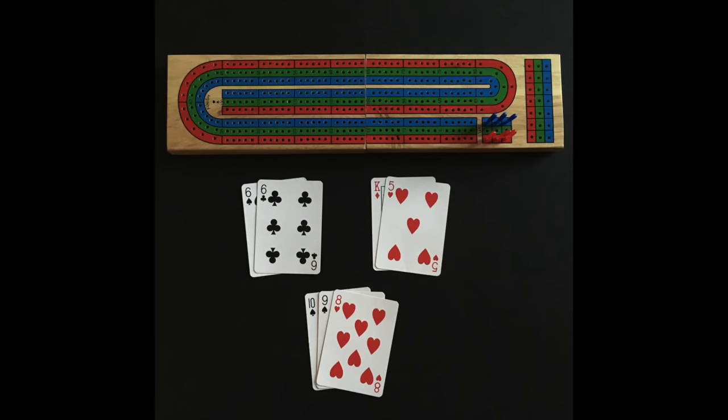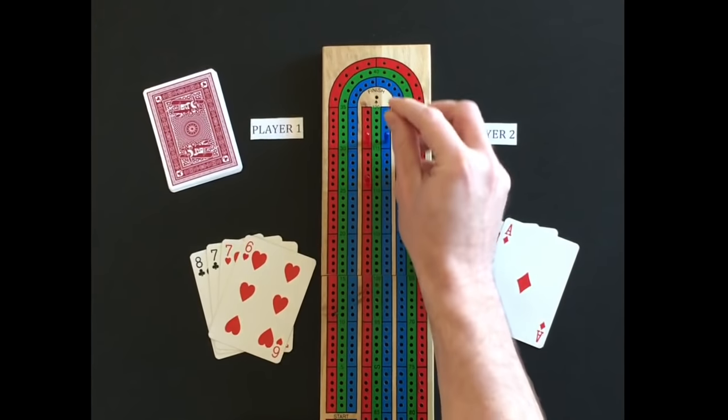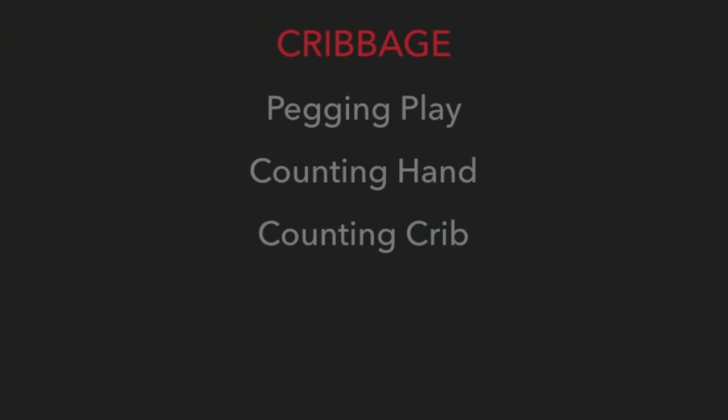The objective of the game is to score points from different card combinations and be the first player to peg out. There are three different opportunities to score points: the pegging play, counting your hand, and counting the crib.